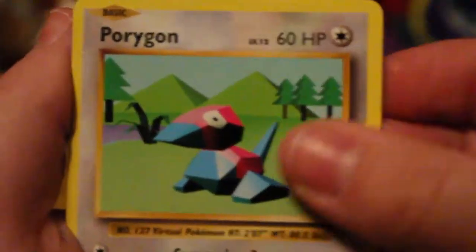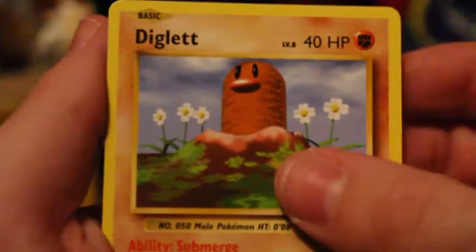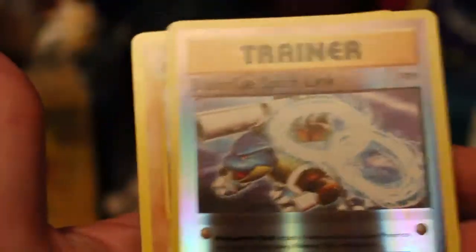Here we go. We've got Nidorino, D-Evolution Spray, Polygon, Ponita, Nidoran Mail again, Seal, a Diglett, Polywag. The Reverse is a Blastoise Spirit Link — that is awesome! And the Rare is a Thug Trio.